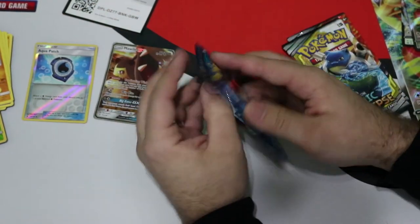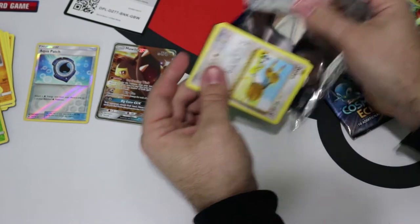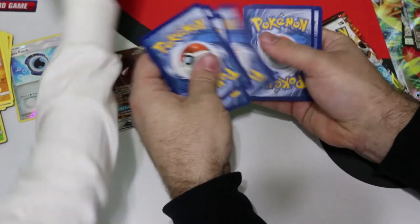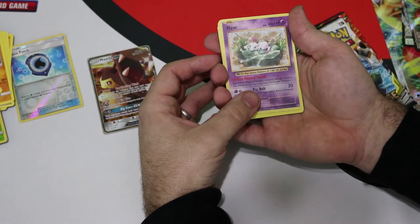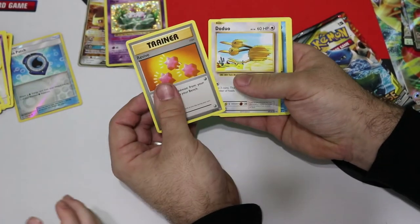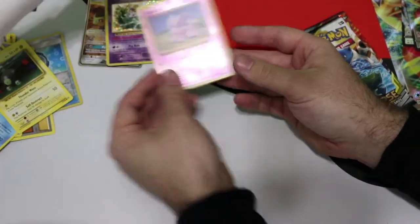Move on to the Evolutions pack. Daddy likes these packs — they're the classic Pokémon cards. Code card for you guys. One, two, three, four. Why are you throwing them? Look — Mew! That's an awesome card. Mine. We'll put it right here with the good cards. Trainer. Coffing. Revive. Doduo. Staryu. Seal. Charmander. Magnemite. And Ninetales. Nice.